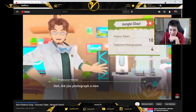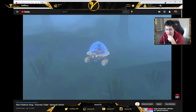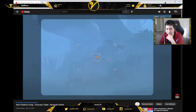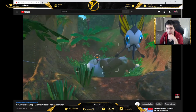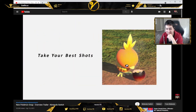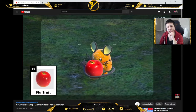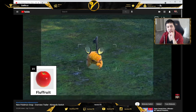Professor Mirror will evaluate your photos. Graphics are good too. Head to a variety of areas to discover Pokemon and their behavior. Who knows what you'll find as you create your very own Pokemon Photographs — Slackoth rolling over. Pokemon Photographers keep plenty of helpful items on hand, like fruit. This is Flufffruit.